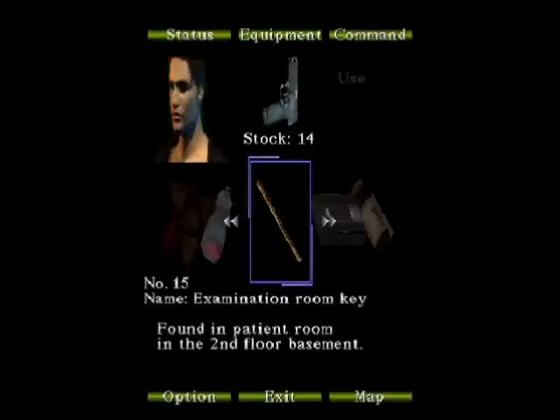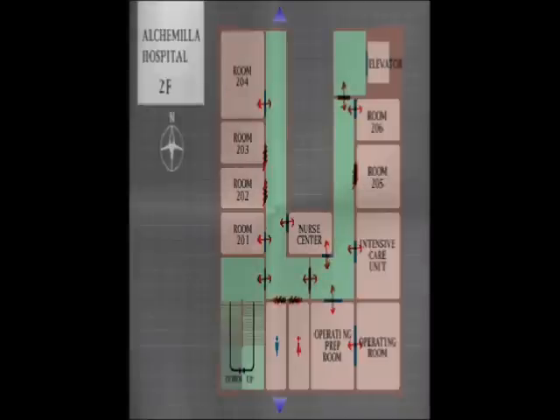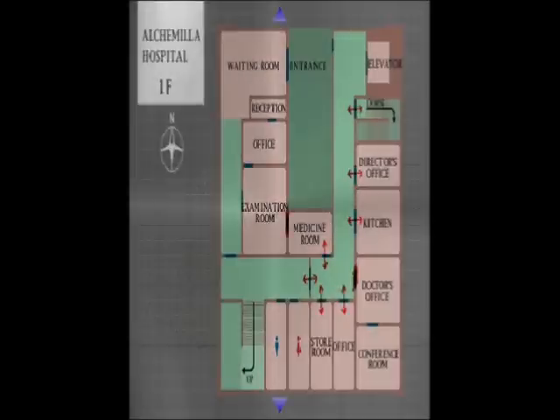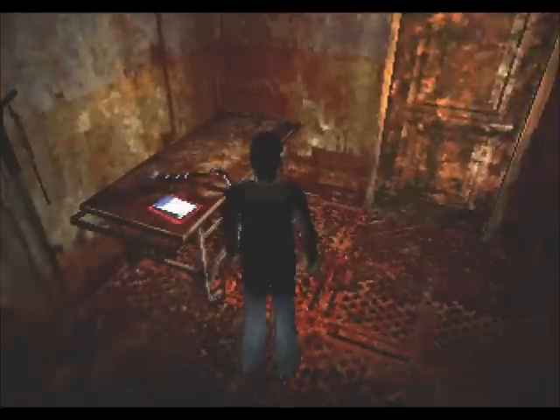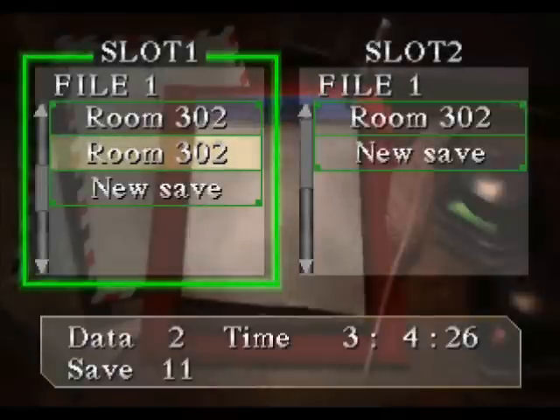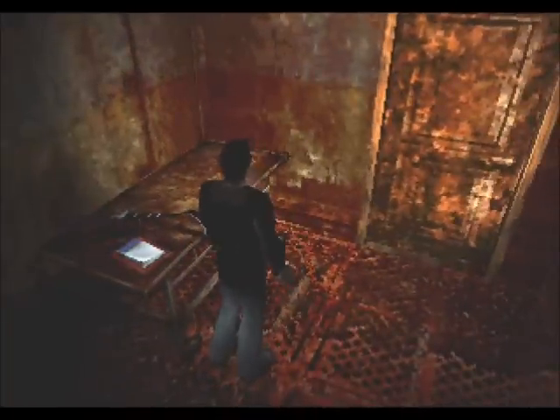We still have the examination room key. I think there's a way to cycle through my map to see which floor I need — yeah, I need to go back to the first floor. It looks like I can go to the examination room and then through there to the office reception, the waiting room, and maybe even the entrance — we might be able to leave the hospital, although that seems too good to be true since we've been here for like five videos. I'm getting pretty freaked out and jumpy, so I'm going to stop for tonight. I'll be back to record more Silent Hill later. We're making some pretty decent progress in the hospital, so thank you so much for watching — I'll see you all next time.